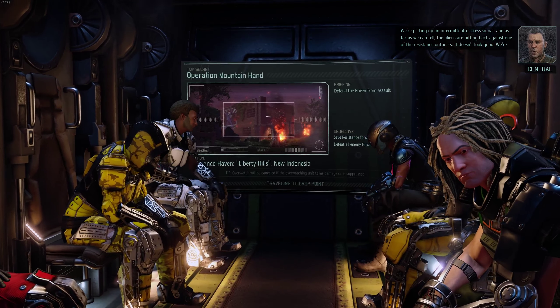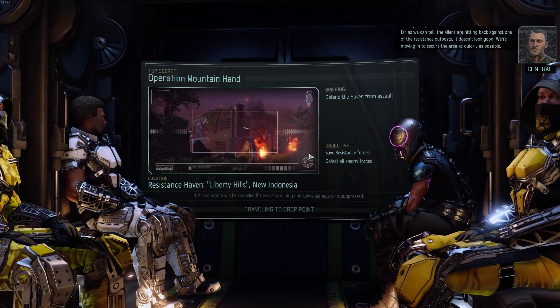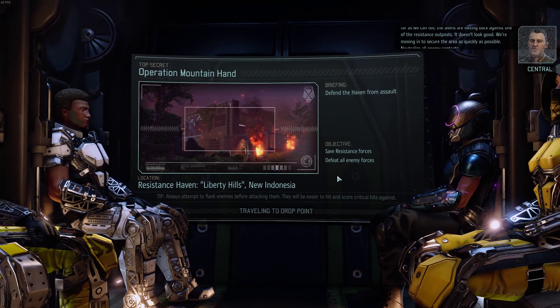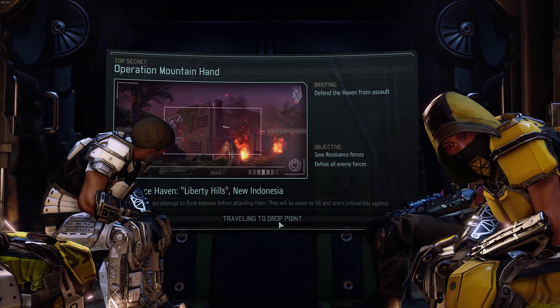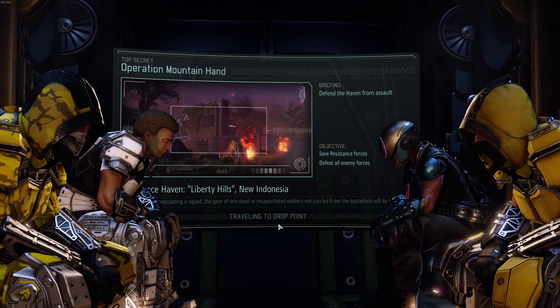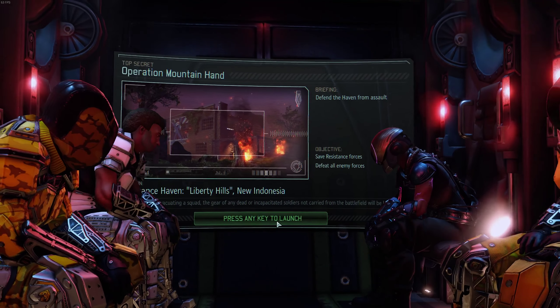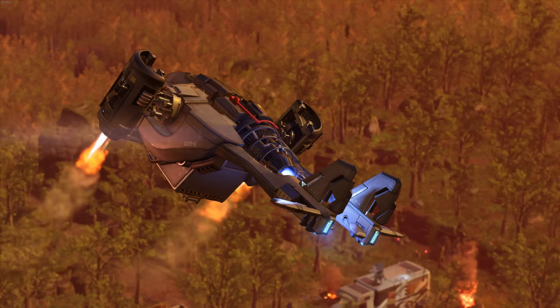Let's step out and go help out our people here. In position for deployment. It's going to be tough because we have to save people and it's kind of timed. I'm not very good at the timed missions because I like to try and sneak in, and when I don't sneak in, that's usually when I lose a lot of stuff. We're receiving an intermittent distress signal — the aliens are hitting back against one of the resistance outposts.